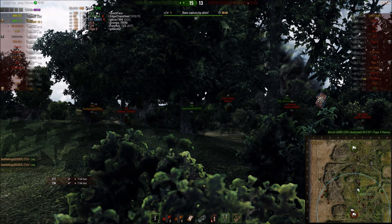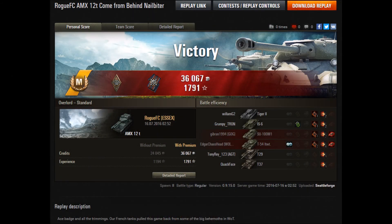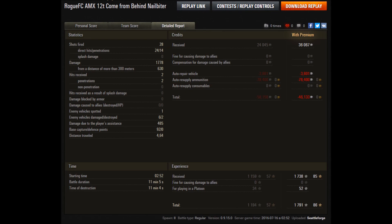A come-from-behind win for the Frenchies against the giants of World of Tanks! Rogue pounds out an Ace badge — 1,791 experience. The CDC did nearly 6k damage. But you're not going to make money firing premium ammo — that's the lesson for today, but a hell of an effort. If you like what you see here, please like and subscribe.